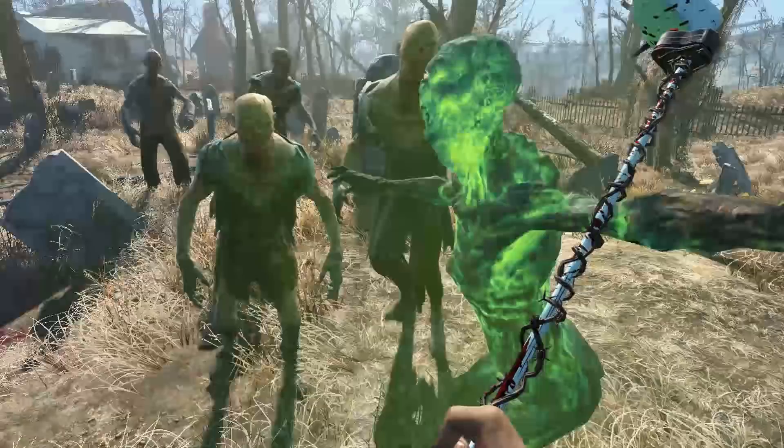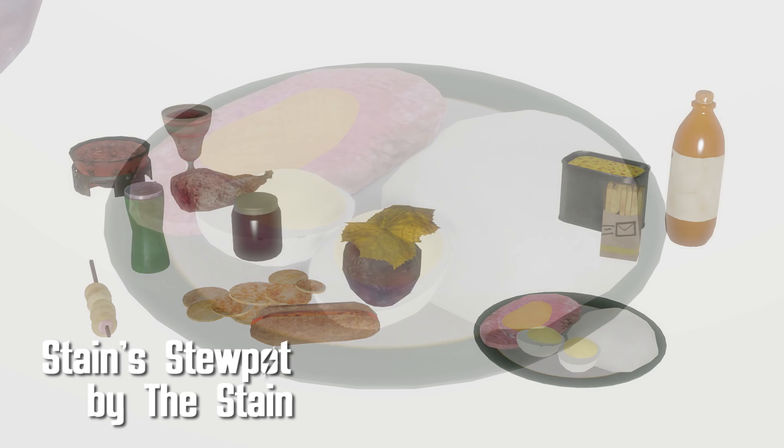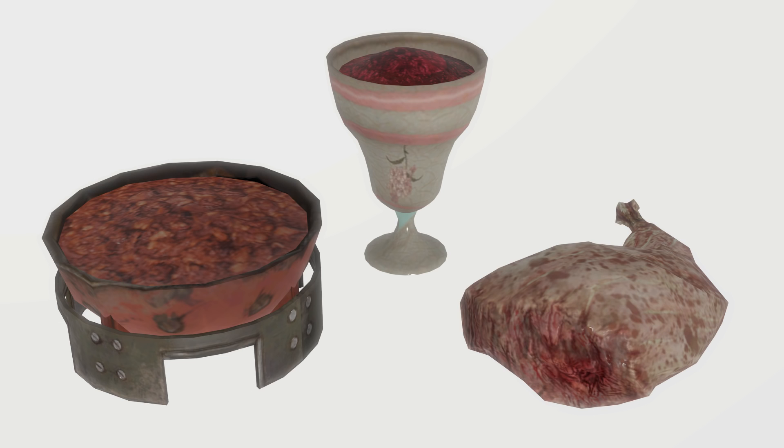Stain's Stew Pot by The Stain. New food item mods aren't released much and this one shows why they should be. Included are 11 new foods with new meshes and textures. Foods can be made at any cooking station and include a variety of tasty treats. You get cider, parfaits, gum, mac and cheese, a Diamond City chili dog, and more.